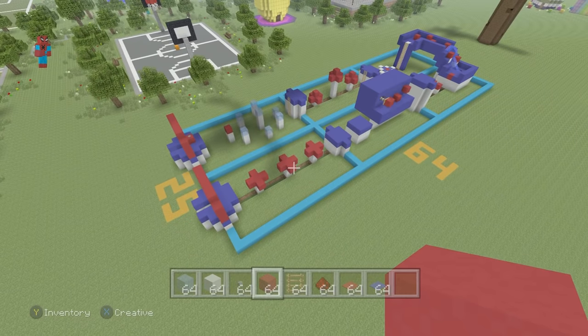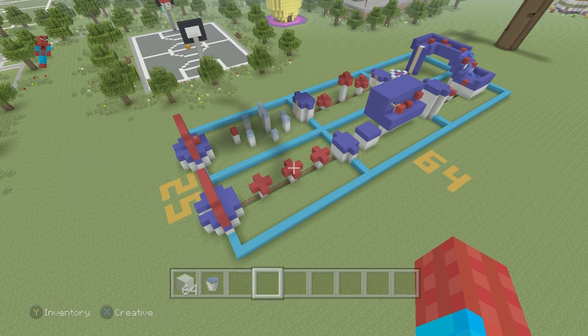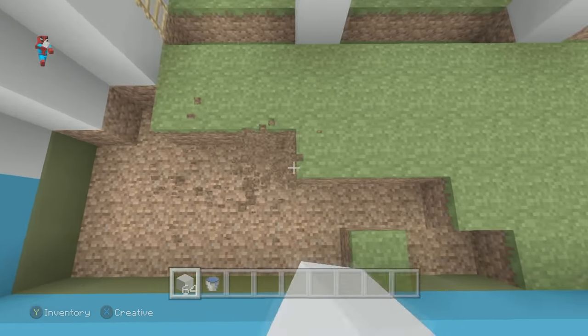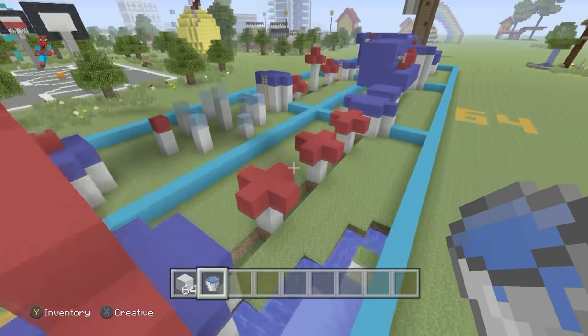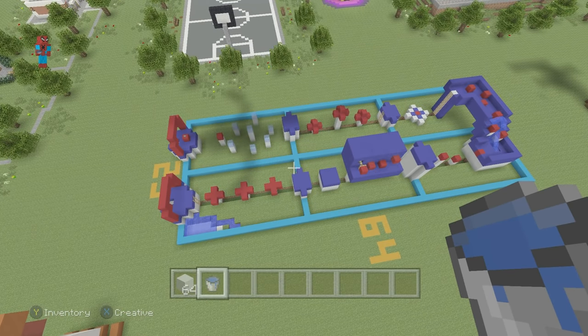To make it look nicer, dig out all the grass inside the course, replace it with white concrete, then put water on top — imagine that done everywhere throughout the course. I'll go off recording, complete that, and then attempt my own parkour course.